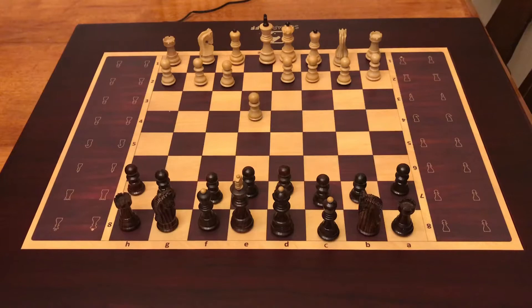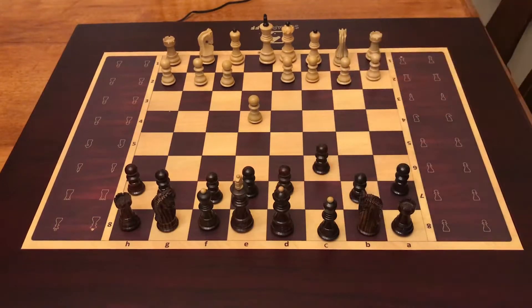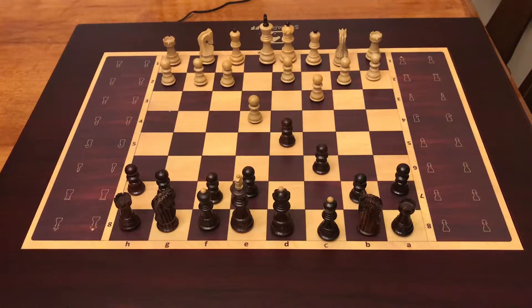He moves e2 to e4. What we're going to do is move the pawn to c7 to c6 — this is the Caro-Kan Defence. Then after c2 to c3, I'm going to move the pawn to d7 to d5.